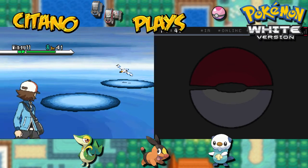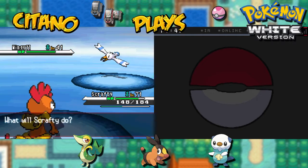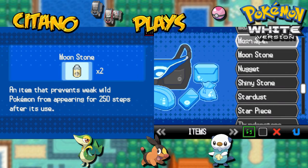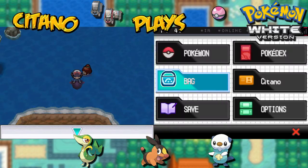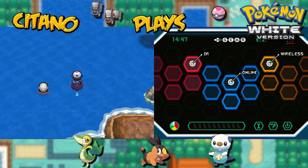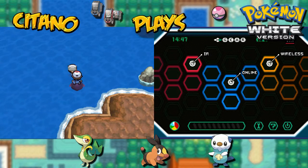More Wingulls — I guess I should use a Repel just to deal with these Wingulls. Let's do that. Let's get the Max Repel going. Now let's see where the dive spot is — maybe here. Can you tell us where to go, please?